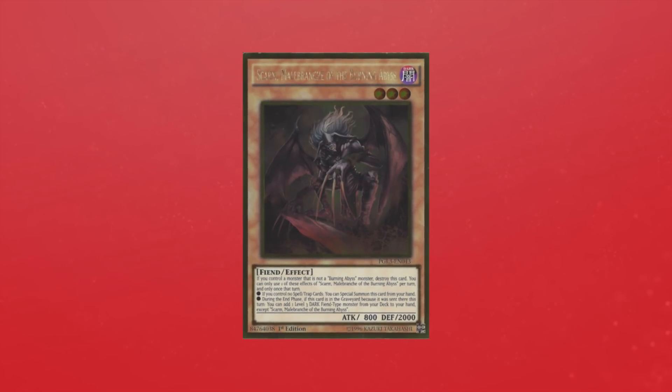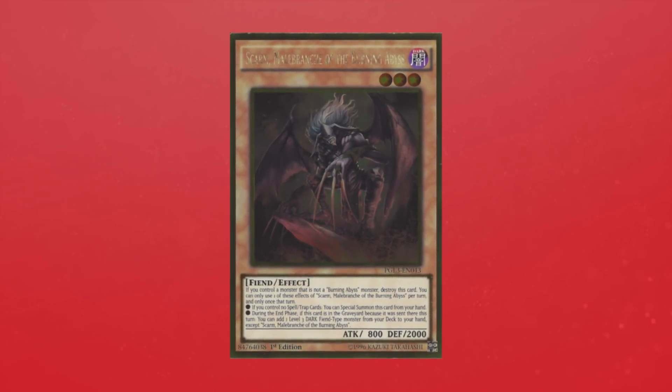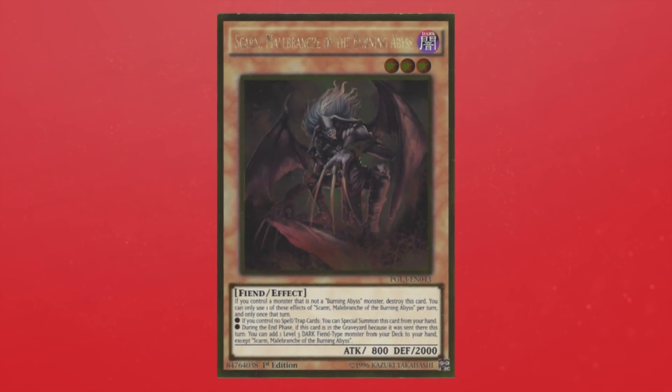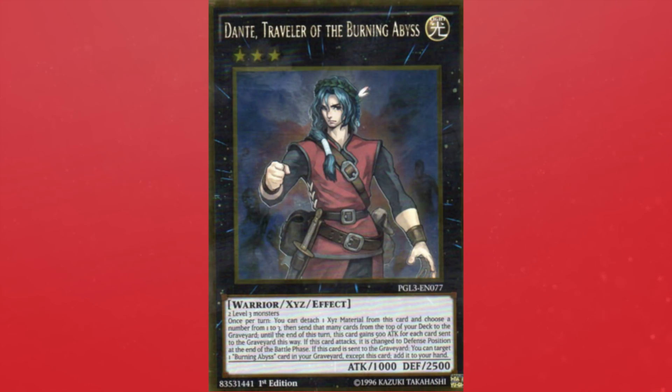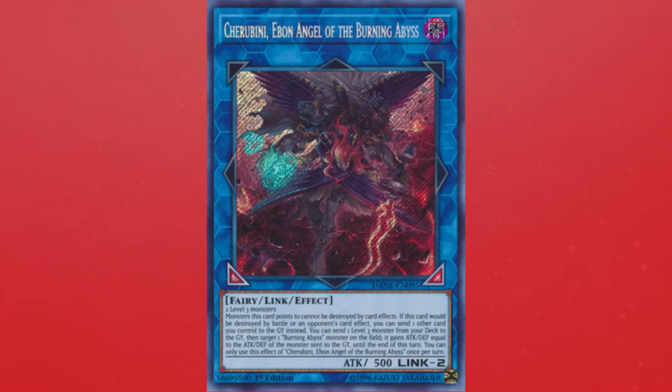So now that we know what floating is, let's talk about Burning Abyss. For starters, Burning Abyss is a level 3 focused extra deck based archetype, revolving around using level 3 monsters to access powerful extra deck monsters like, for example, Dante Traveler of the Burning Abyss, Virgil Rockstar of the Burning Abyss, and the new Cherubimi Ebon Angel of the Burning Abyss, which we'll discuss later.